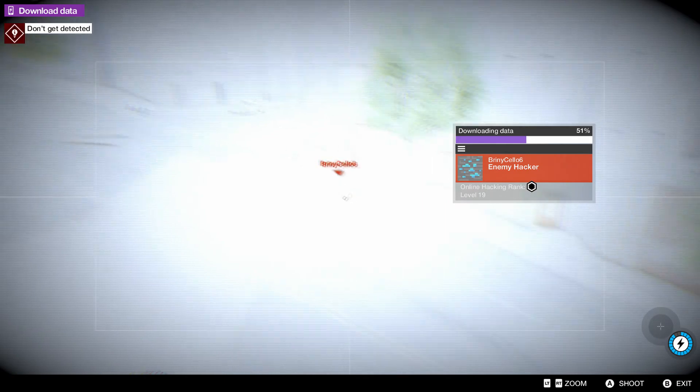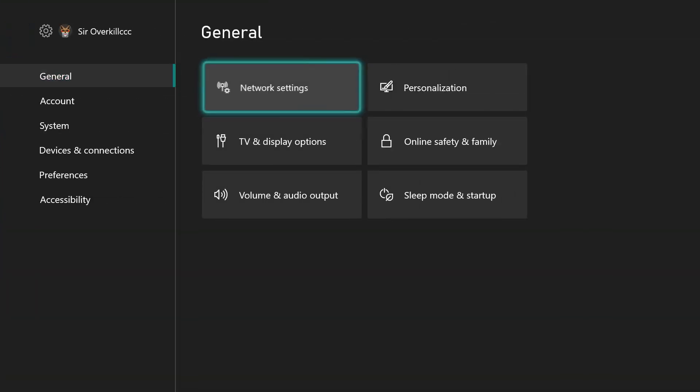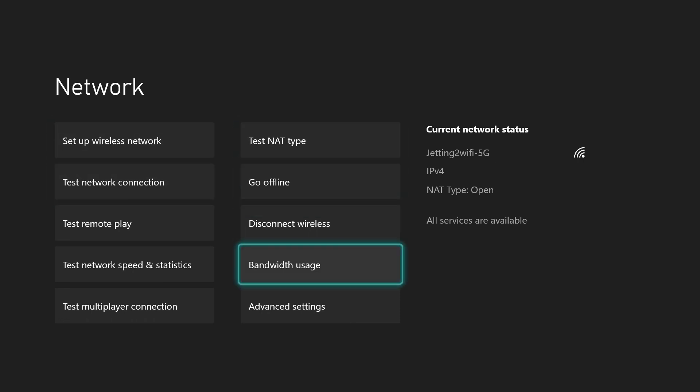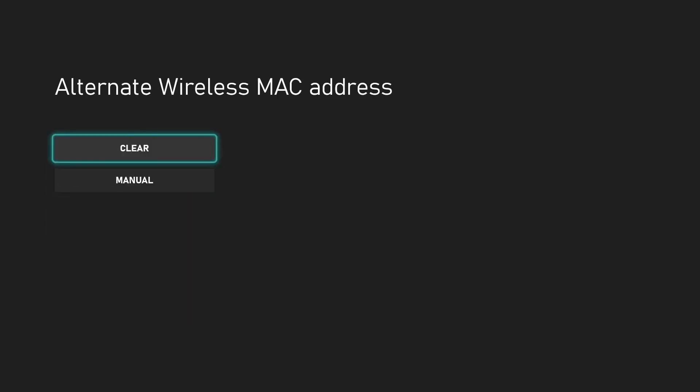The second method works too. You want to go down to your Settings, go to Network Settings, come over to Advanced Settings, then go to the MAC address, and then go to Clear and Reset. This will not delete any of your games or anything like that — it's just going to reset the network. Your games are safe.